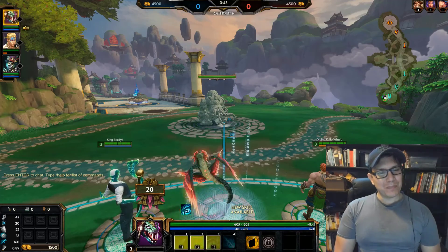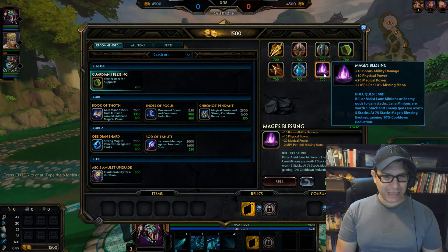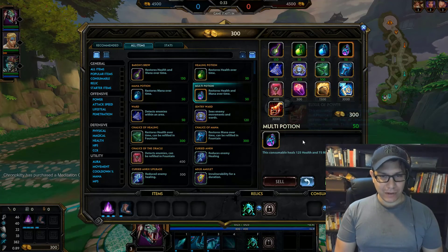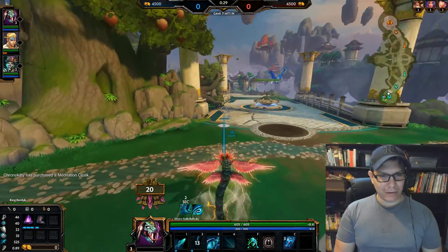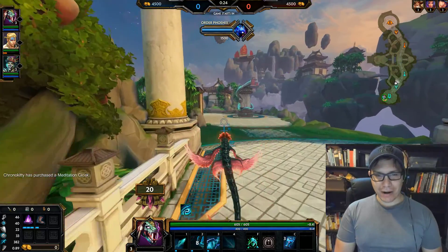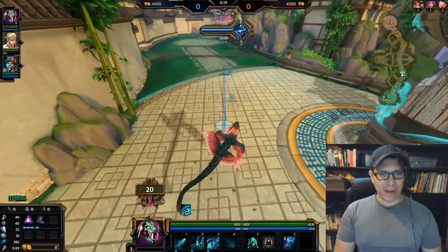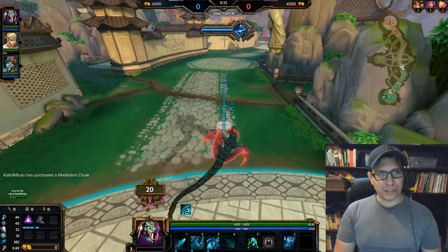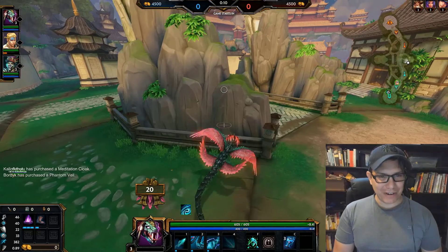Welcome back Chrono Troops to another jam-packed episode filled with spills and kills and good deals. We're gonna get into the action with our standard starter build. Chrono Kitty here, playing your favorite breezy boy. Today we are not playing in a pickup group — we are playing with two of my mothers from another brother: Kuchu Lane and Bordak, or Kuchu Lane and Baron Samedi.